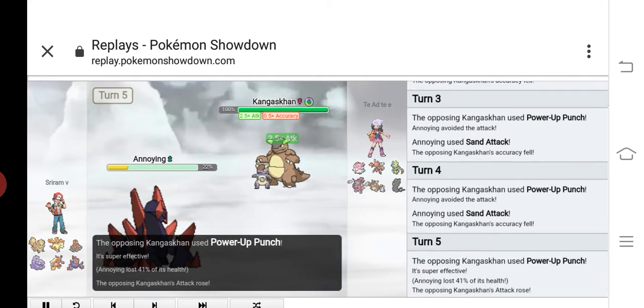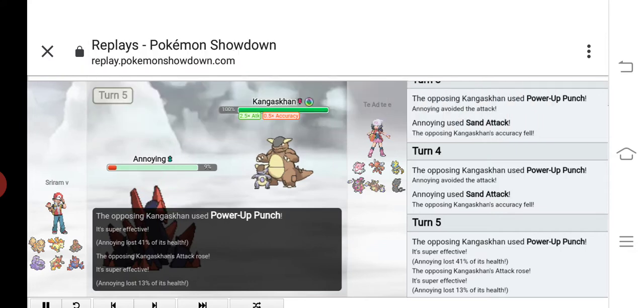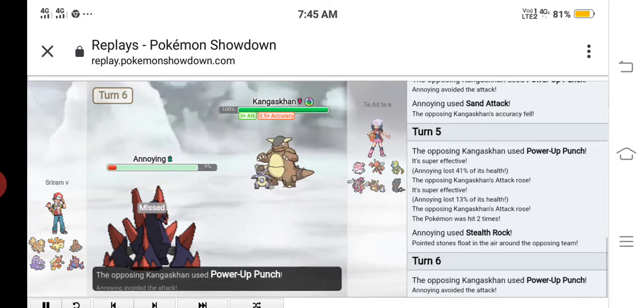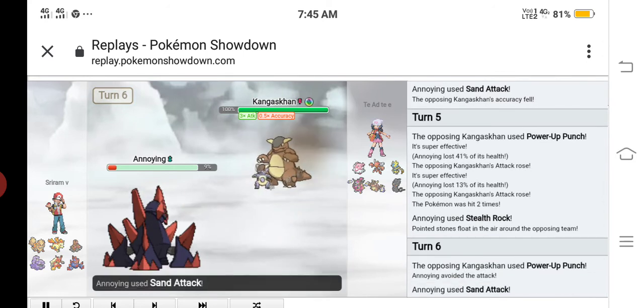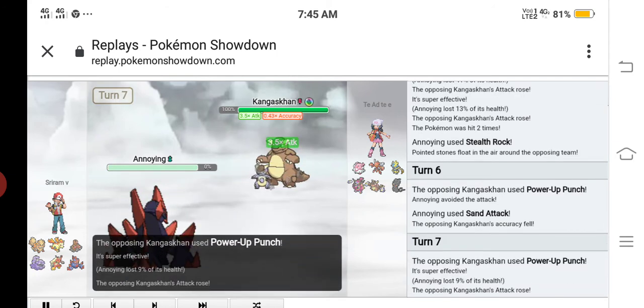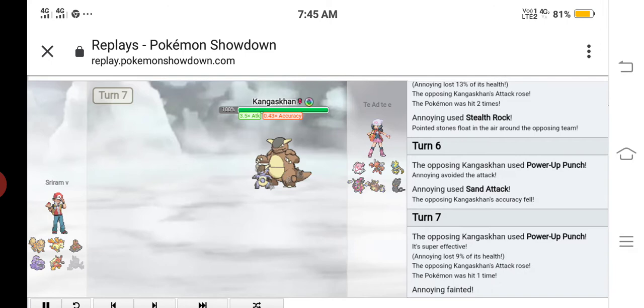My opponent used Power-Up Punch which didn't even hit me, and he got his attack boost. I used Stealth Rocks because of the Marshadow with Focus Sash. I kept lowering his accuracy with Sent Attack, and he finally landed Power-Up Punch and KO'd my Gigalith.